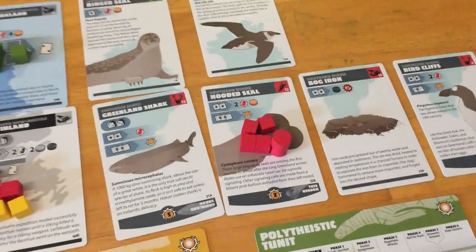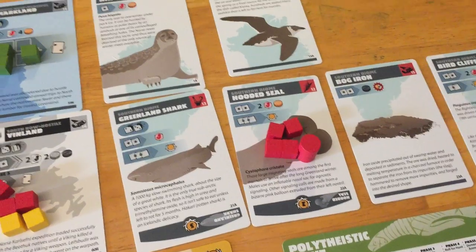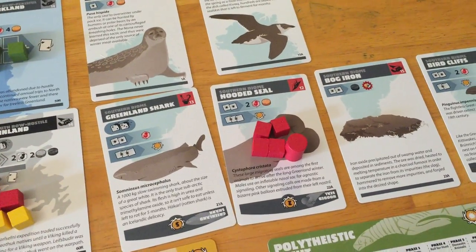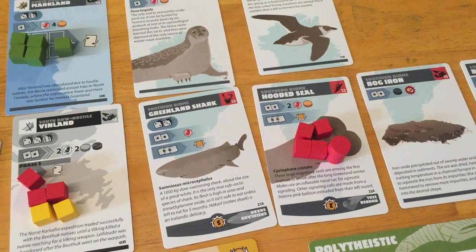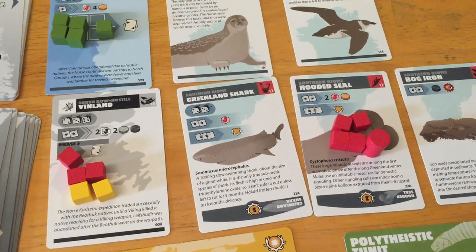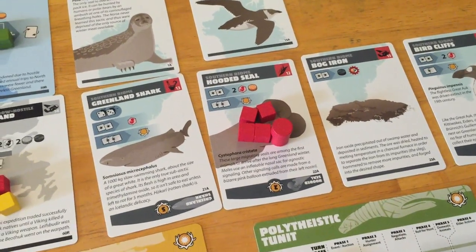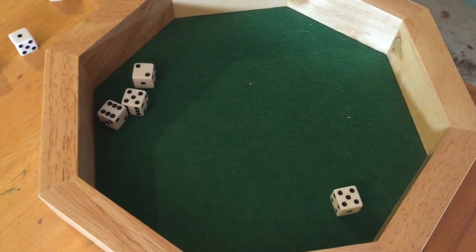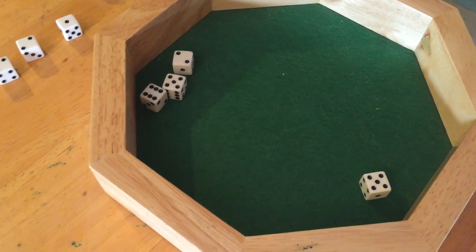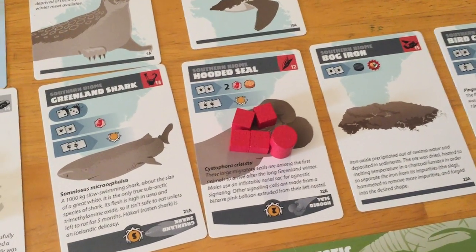Now we need to roll four dice. We have an auto success automatically. Norse could maybe gain the point advantage, but that would basically take away one of their only sources of energy — not a good idea for them right now. So they're just going to roll four dice. Luckily we got one more success there, so we got two. There are no penalties and we did not roll triples, so we're safe there.